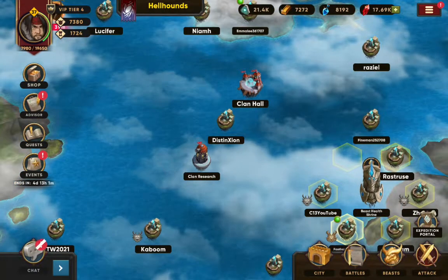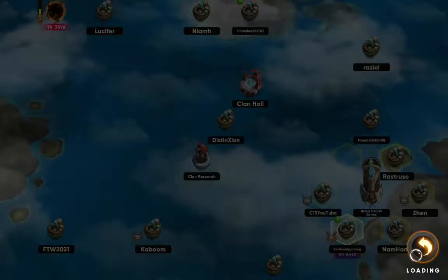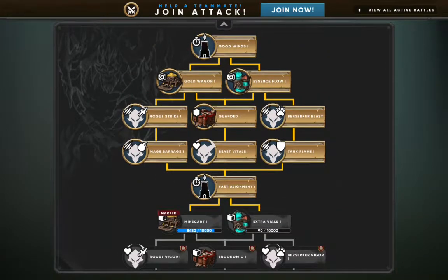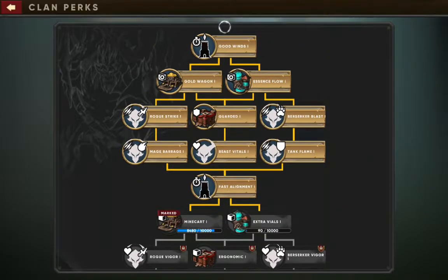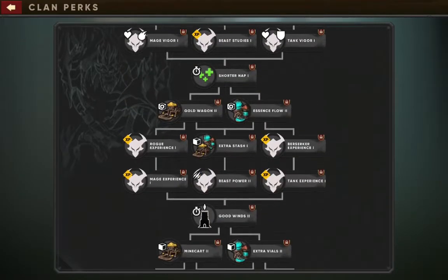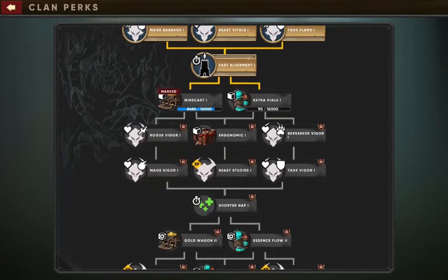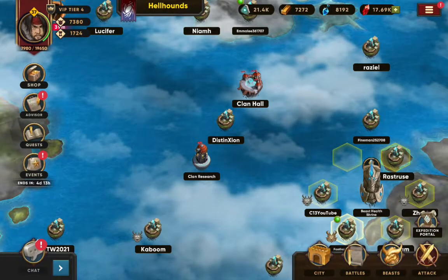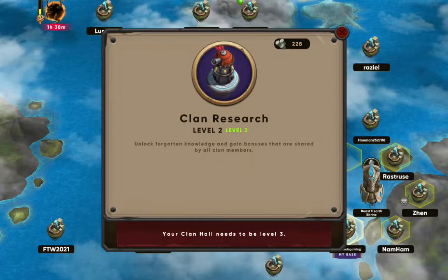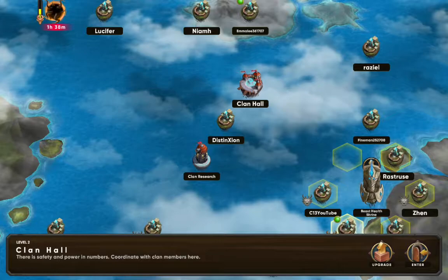Then what you can do is work on the clan research — this is really important, especially if you're making your own guild. You need everyone to be contributing to this because it helps out the whole team. We have tier 1 done here, and this is tier 2, tier 3, and tier 4 — all of these have to be unlocked by upgrading and leveling up the clan research, which again needs the same Ellanite material. So you need to prioritize what you want to be leveling up.